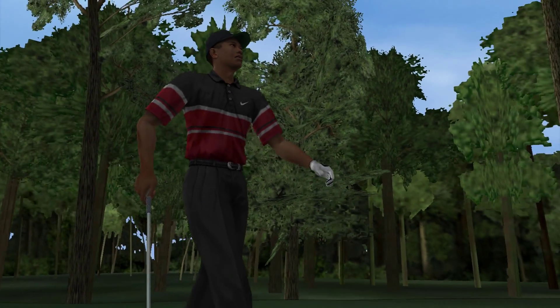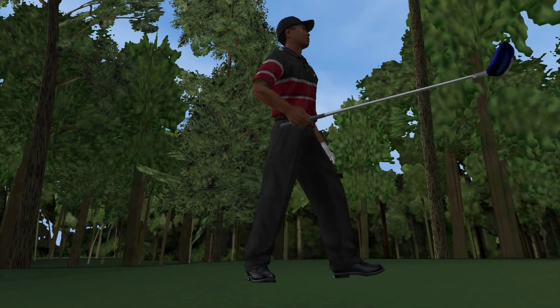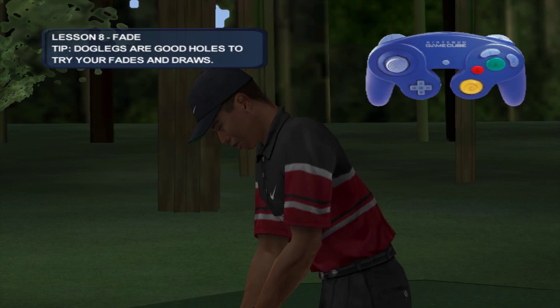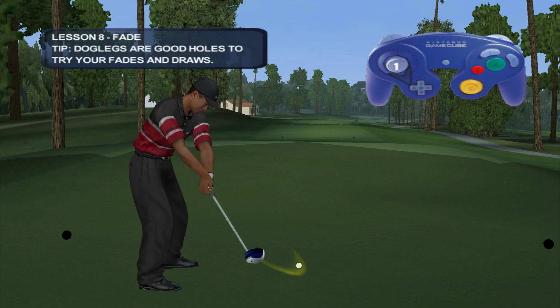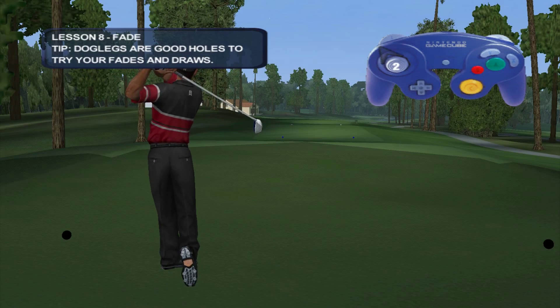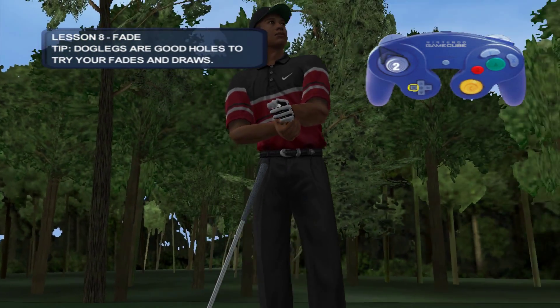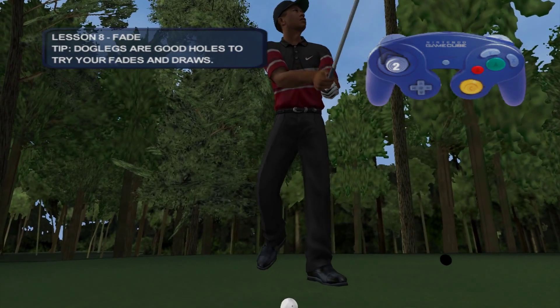I think you're getting the hang of it, but all tour pros can work the ball left to right. The execution of the fade shot is just the opposite of the draw. The sharper the angle, the sharper the fade. Give it a try. Aim to the left and bring it back to the fairway with a nice fade and you'll move on.